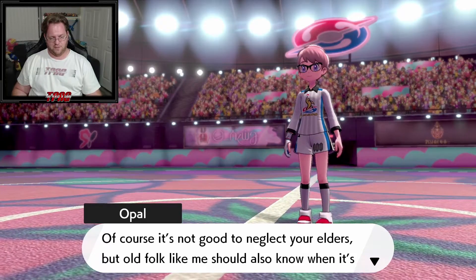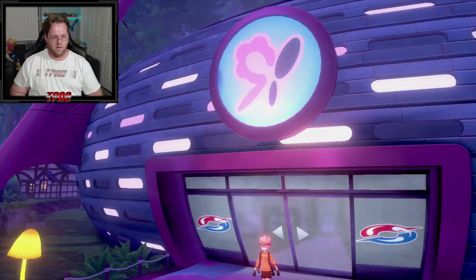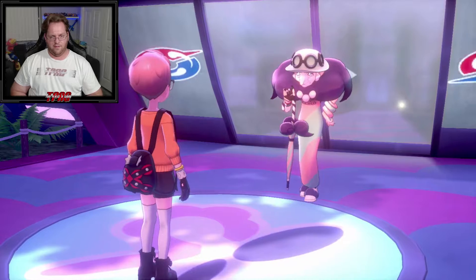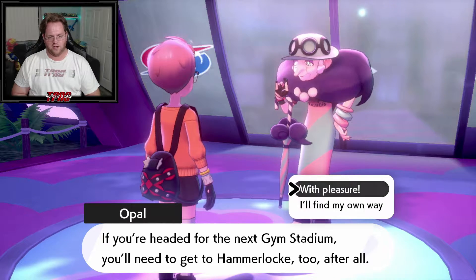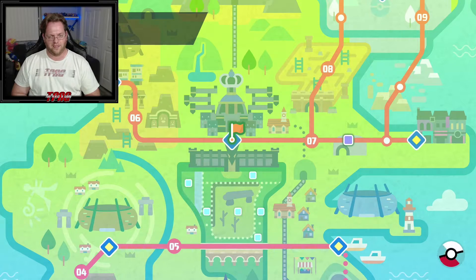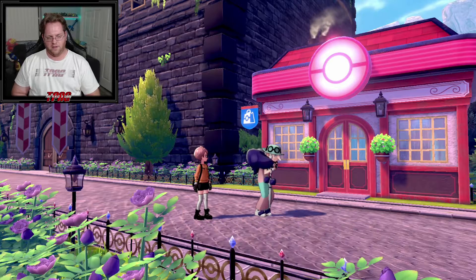Opal says it's not good to neglect your elders, but old folk like her should know when it's time to step out of the spotlight. We're on to Circhester next. Hold on — Bede appears! He's sorry that I lost the gym battle... wait, I won. He's heading to Hammerlock for some errands and invites me to join. This will warp us right back to Hammerlock — always such a dusty town, though some Pokemon prefer it that way.